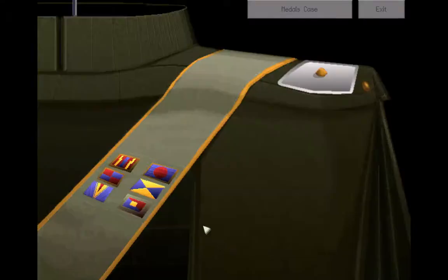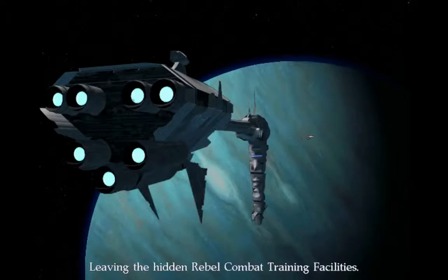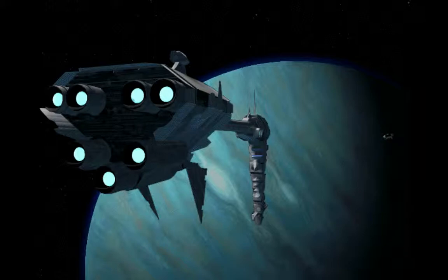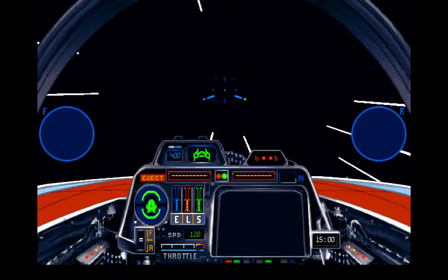Frigate! Yes! Frigate! Also, we have the full set of X-Wing badges now. Congratulations — and we have this little flight officer rank up here. Technically, flight officer is the base rank. Look at the A-Wing!